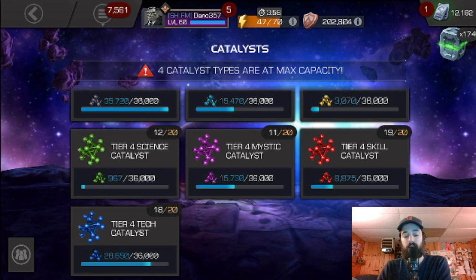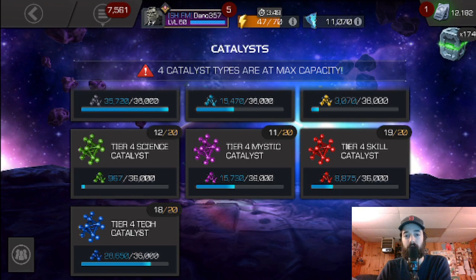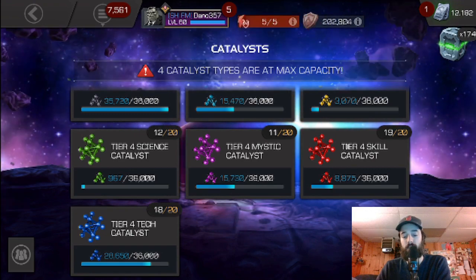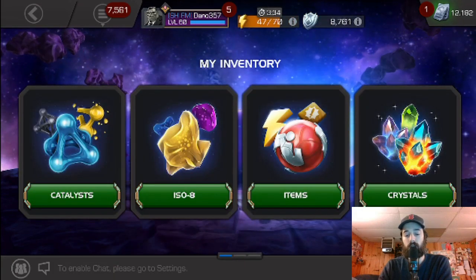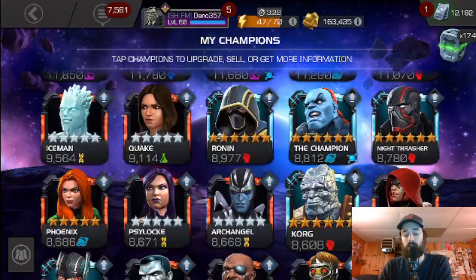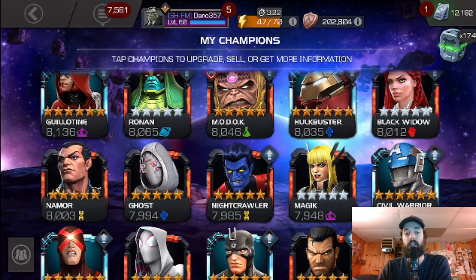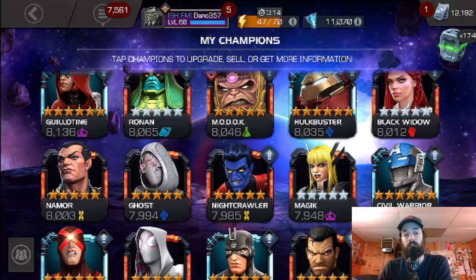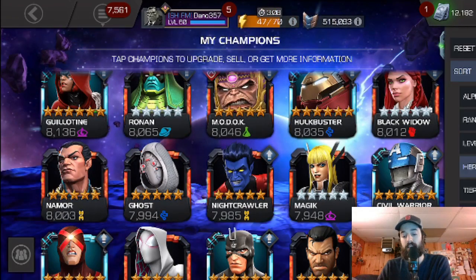I'm just of the mindset that I'm not going to let T4CC expire no matter what — I want to rank up those champs. They can help me in AQ9, I might need a champ for Arena or something else. It's all about improving my roster and not letting those go to waste. That Namor is definitely going to be my next rank 5 5-star. I have an awakening gem for him, and about 130 sig stones that are going into him when we get the next item use, so he's definitely going up.